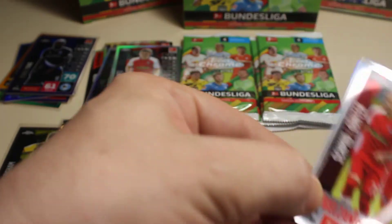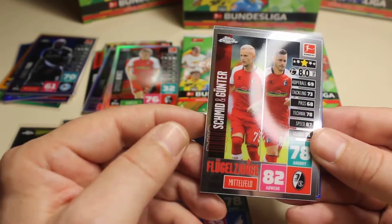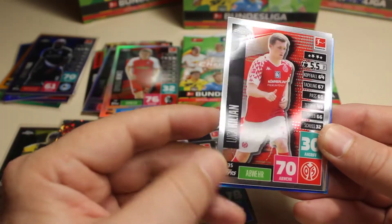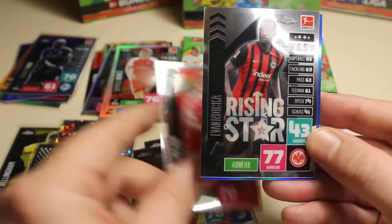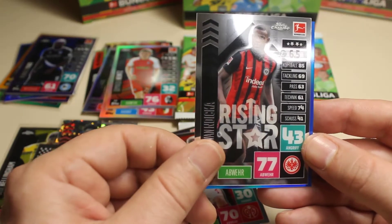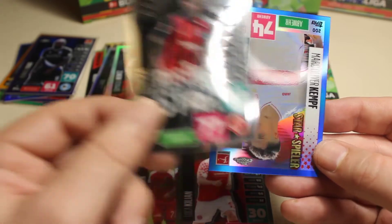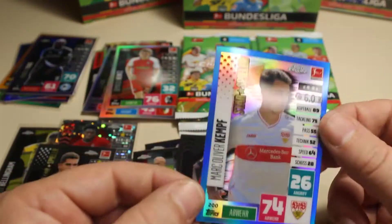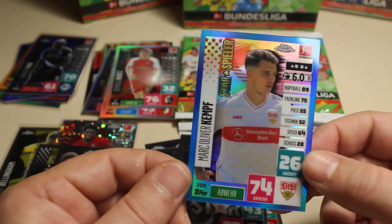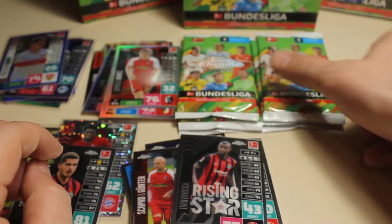Next one — that is a special pack, you only need one of course. Then we have another Vogelsanger card, we have Kirjan, we have a rising star of Dica, and we have another numbered card — I think that's again 1 to 150 — that's Mark Oliver Kempf, also a beautiful beautiful card. So I think we are doing good with our parallels, I think we are up to number six.